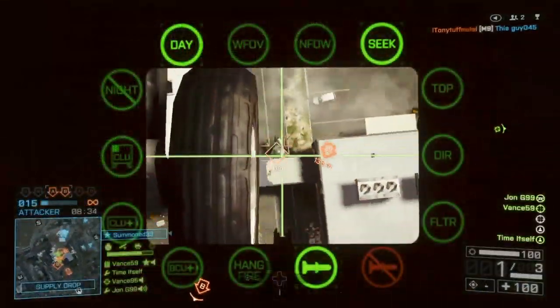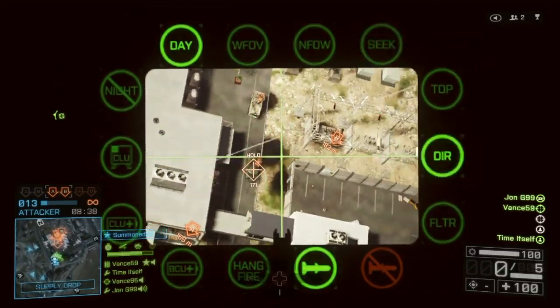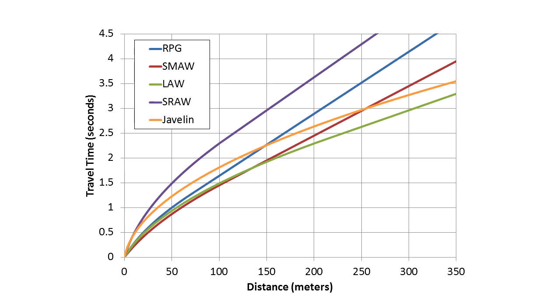The Javelin can lock onto targets within 350 meters in 1.2 seconds. From there, flight time compared to the other launchers is a bit strange. The Javelin has a very high top speed, but the initial launch speed is low, and it accelerates no faster than the other launchers. It takes almost five seconds to get up to its top speed, and by that time it's traveled more than 350 meters. Despite being a lock-on launcher, travel time is very important for the Javelin because you probably need to maintain that lock to make sure it hits your target.